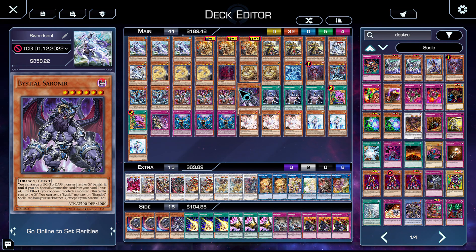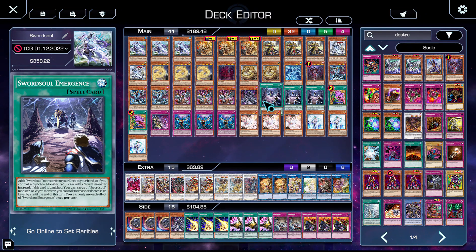That's just how it is — you gotta play the Bystials. I'm only playing seven Bystials because I didn't want to over-commit to them, especially since I'm playing Impermanence, which also beats them — Impermanence on Kaleido-Heart is basically an FTK stopper to a certain extent. Moving forward, we have three copies of Swordsoul Emergence — this is essentially Reinforcement of the Army.